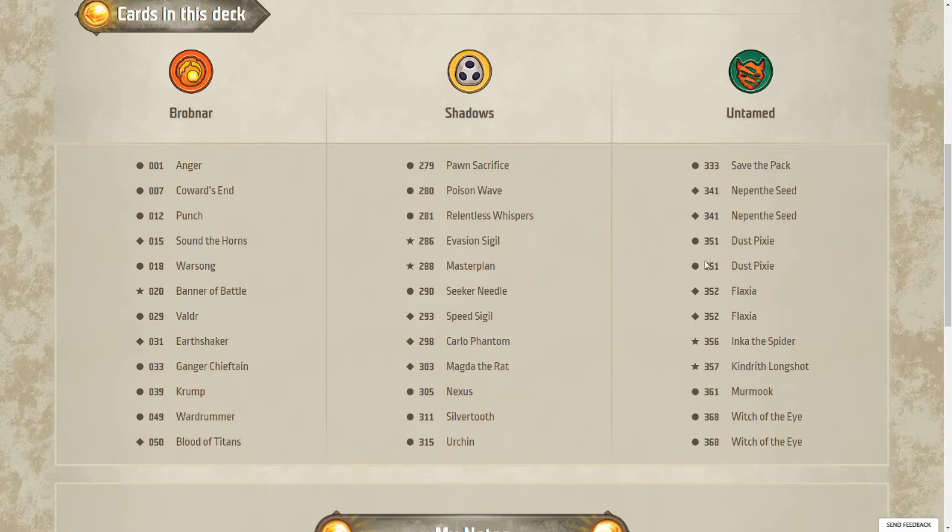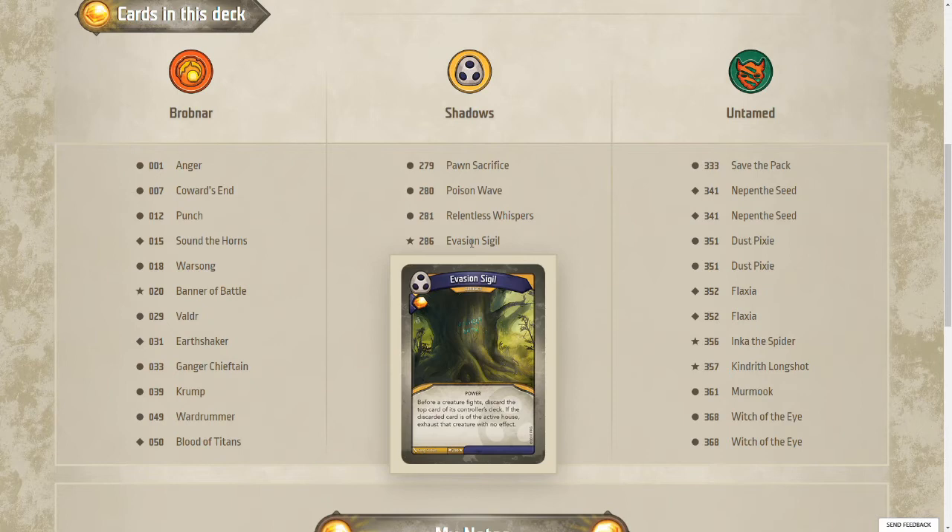Save the Pack and Coward's End is always an interesting combo — you can get a bunch of chains and wipe out everything that is damaged and everything that is not damaged. Evasion Sigil is interesting, but when you use Evasion Sigil it kind of discourages fighting, so that could be a bit tough with the Brobnar. You might not want to play Evasion Sigil here.